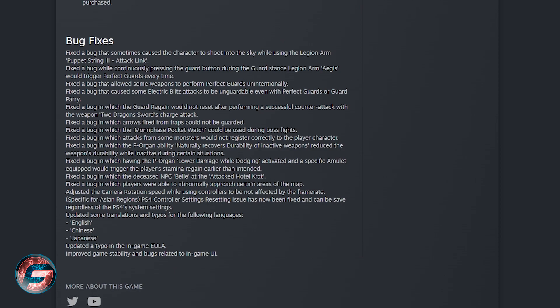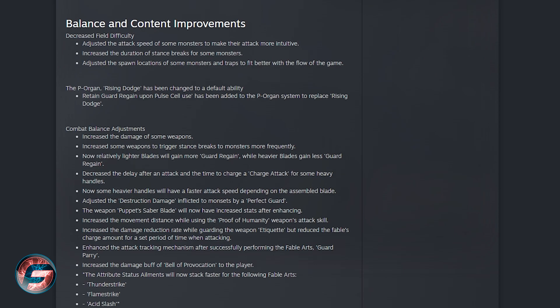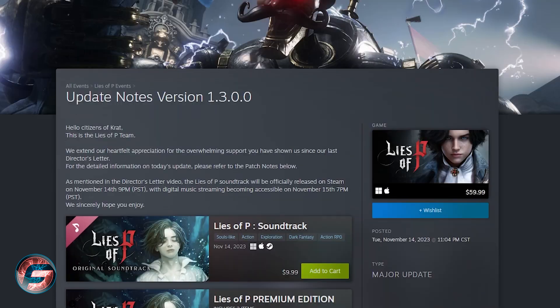They also improved some gameplay mechanics by fixing bugs. First, a fixed bug that sometimes caused a character to shoot into the sky while using Legion Arm Puppet String 3. They fixed some issues with the parry — finally able to fix this, which was really buggy. There are also improvements to the guard when fighting bosses, and the P-Organ ability natural recovery durability on inactive weapons will now reduce weapon durability while inactive during certain situations.